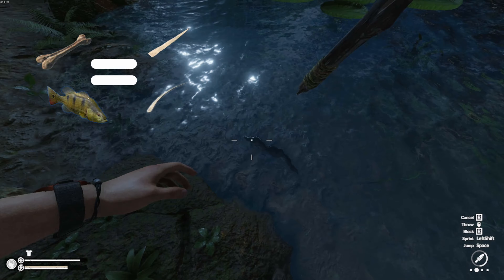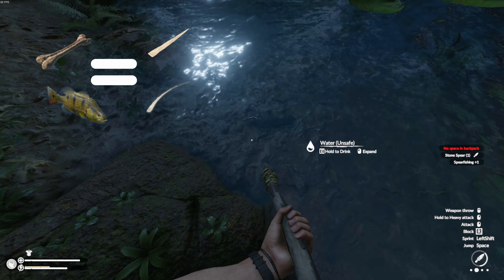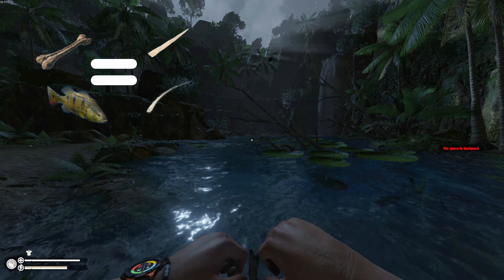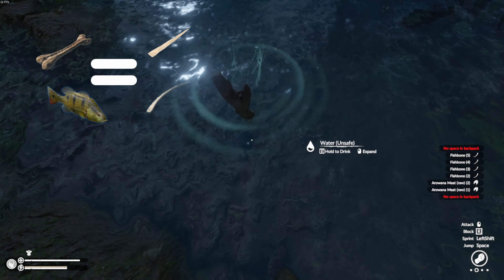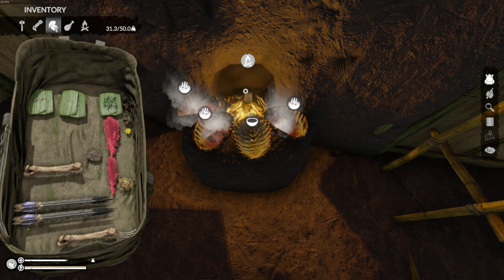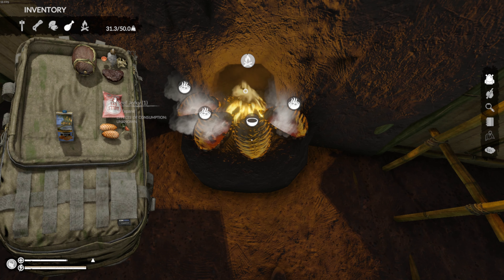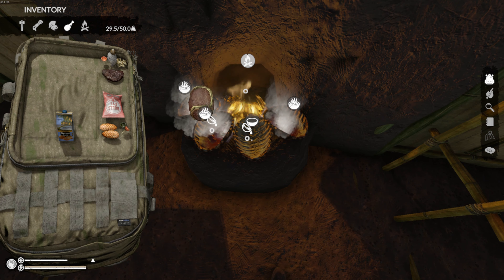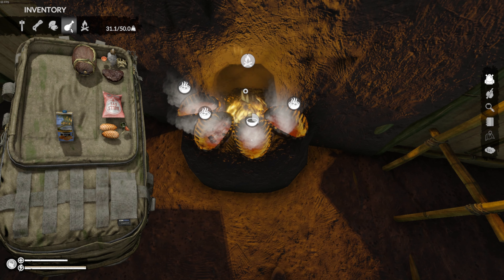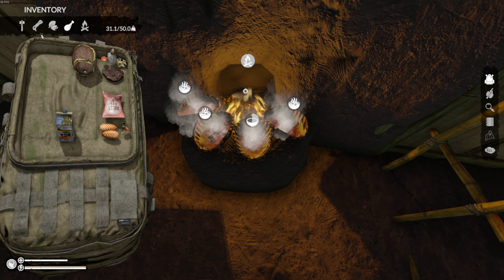Bones can also be harvested for bone needles, and you can harvest larger fish for meat and fish bones. Bone needles and fish bones can both be used as needles. The campfire will be crucial to your survival - not only does it help you generate ash and charcoal, it will allow you to cook up better food and provides a proximity sanity boost while lit.